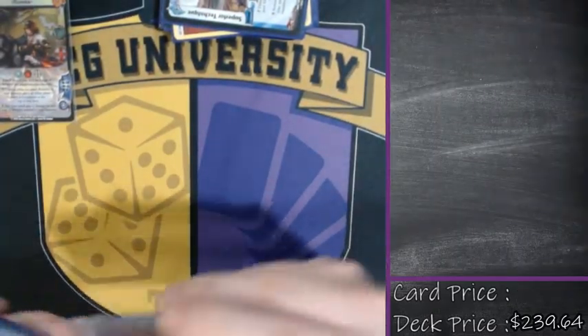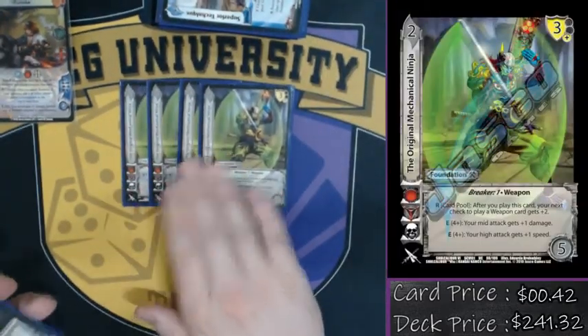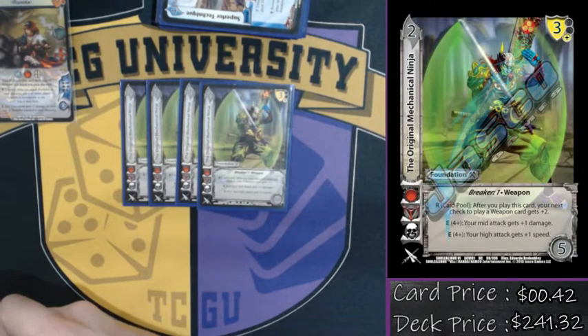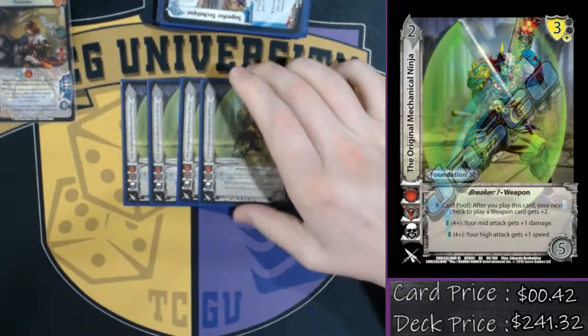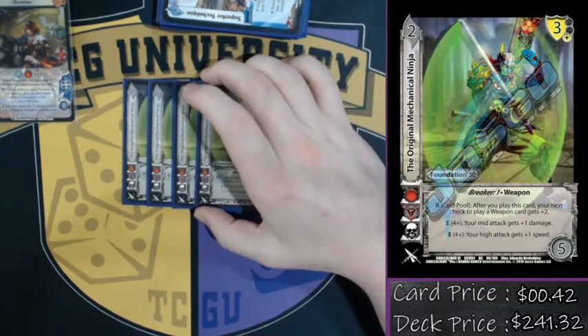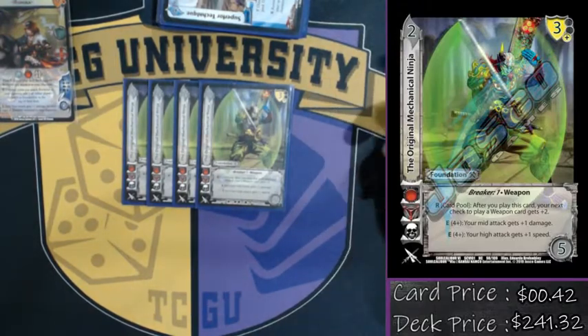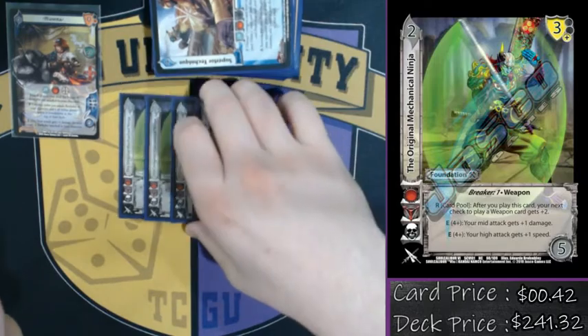On to foundations. First, the aggressive ones: we've got four OG Mecha Ninja. Your high attack gets plus one speed, and your mid attack gets plus one damage. It does let me play bigger, longer strings of attacks flow-wise, and is really good with Face Splitter. More importantly, this card just provides extra stats on top of Runica's stats to push through as much damage as we can.